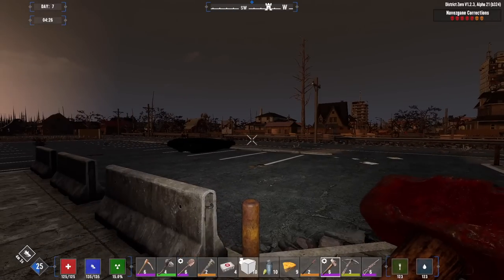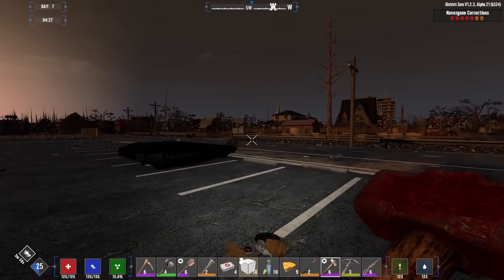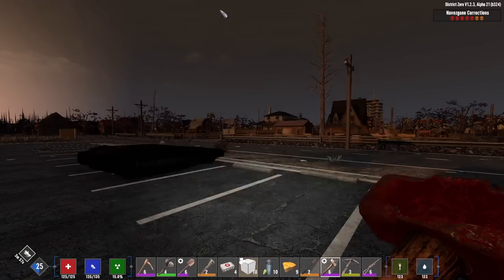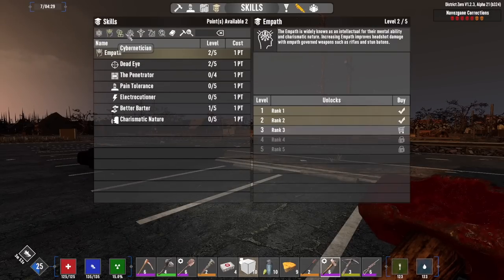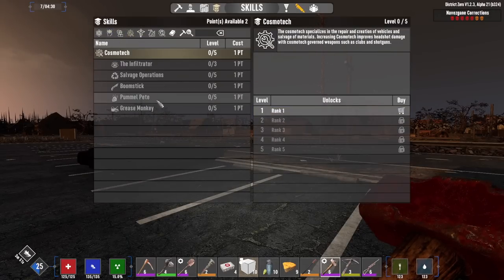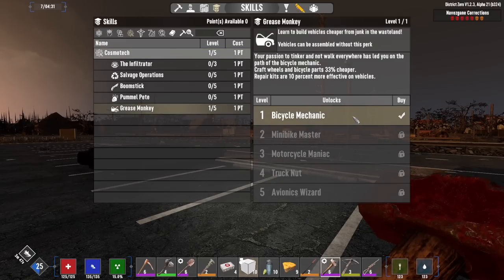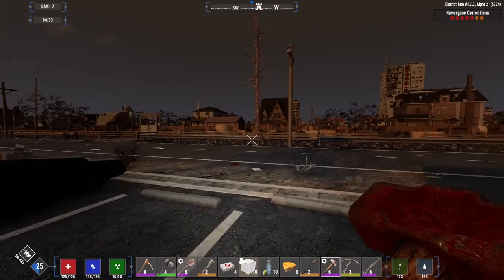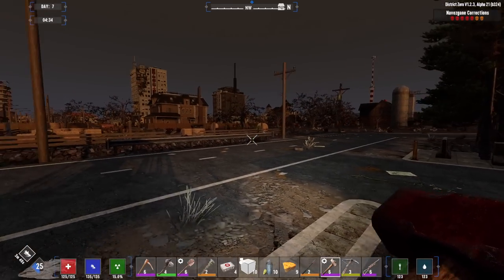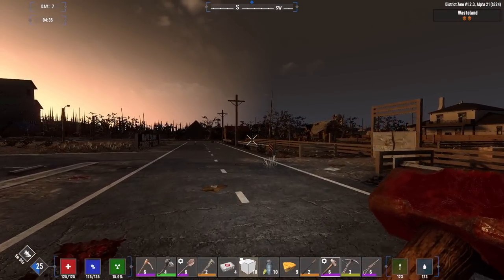Hey, what's up everyone, Glock 9 here and welcome back to Lockdown 2. It is the morning of day 7. I've got a couple of skill points to spend this morning and I want to get a point into Grease Monkey, because we really need a vehicle. I'd like to skip the bicycle and go right for the mini bike if we can make that happen, and then at some point we'll pick up one of those forgetting elixirs and respec all of our skill points.